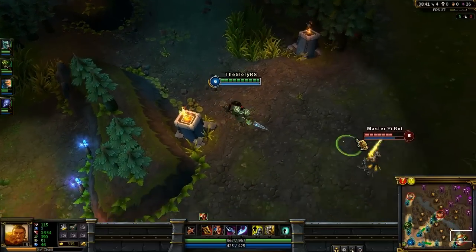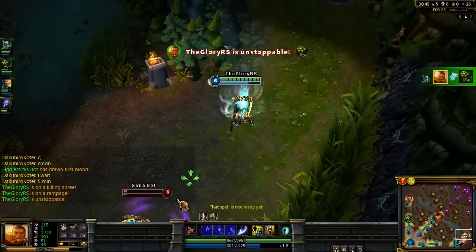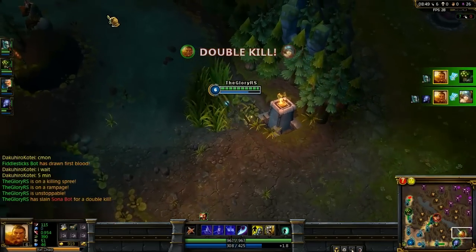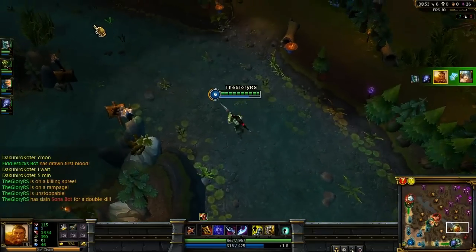Right now I'm going to run in bottom lane. I'm going to go after Master Yi. I'm going to get him, and then run in and get Sona for a double kill. I know this is a bot game, but you can still use these tactics for real games.